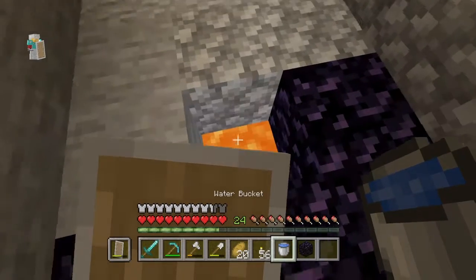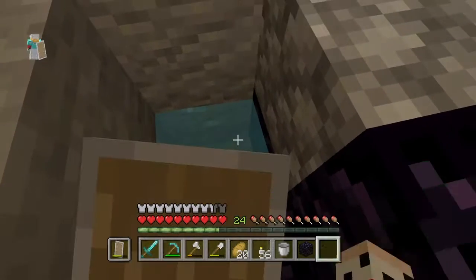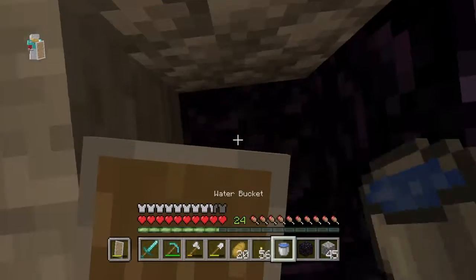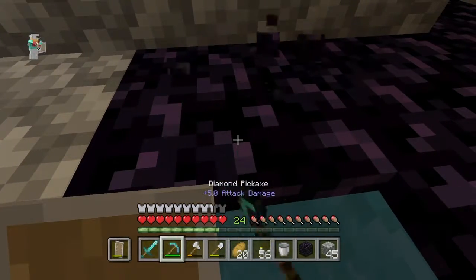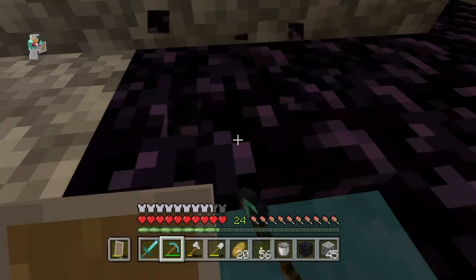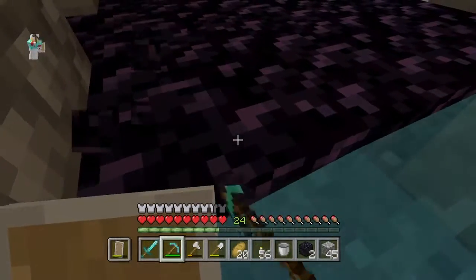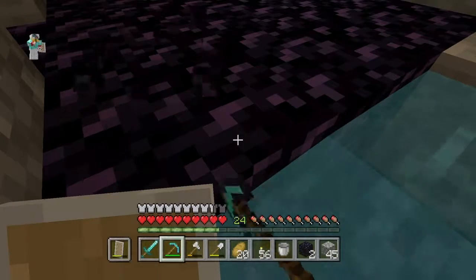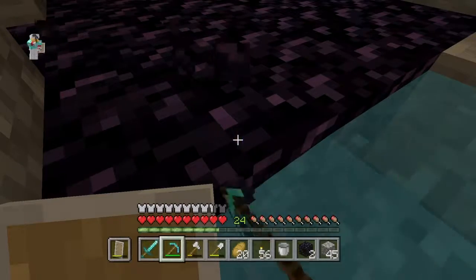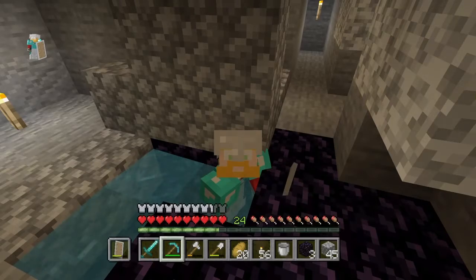We're gonna get this one here first. We're gonna get enough for another portal too, and then next episode — maybe the nether. There goes my water — oh no, it's right here. That could have been a lot worse. I'm gonna put a bit of water here. Now we need a total of 10 for the portal, but I'm gonna do the full 14 — actually we need 18 pieces. Let's get some of this obsidian. I'm gonna make another jump cut and get all 18 pieces.